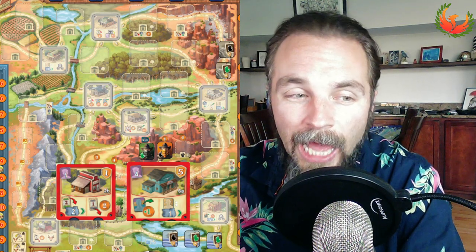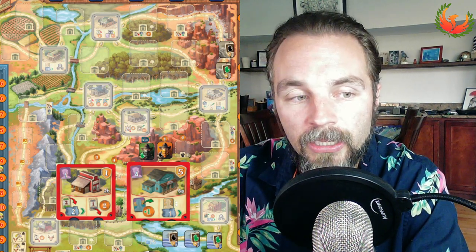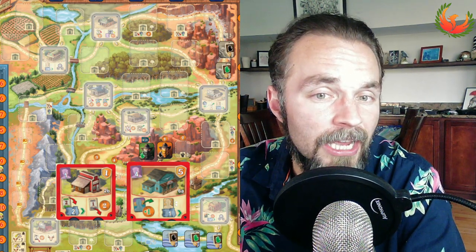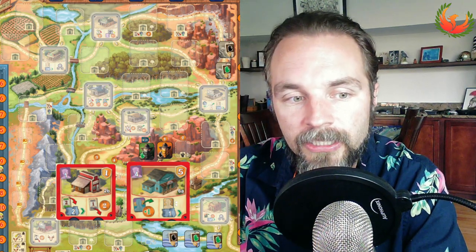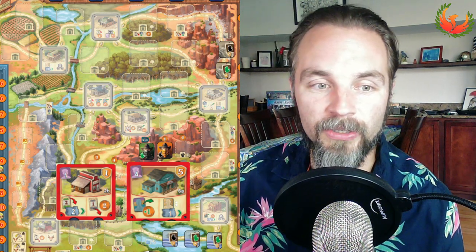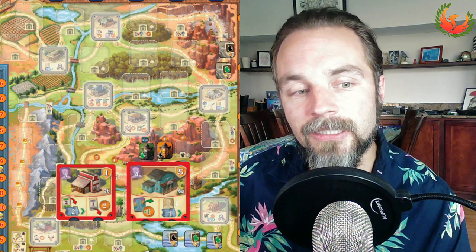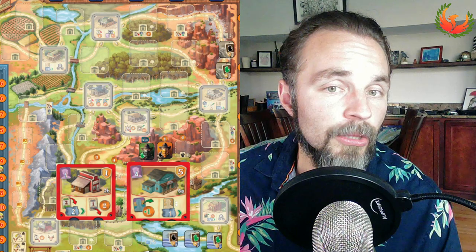If you do want that first station master and a quick-train building is in play, it means other players can compete for it in ways they normally wouldn't. However, if you're okay skipping that first station master, this might give you a couple extra moves as other players advance along the train track. The other building to consider for engineers is building 6a — the hiring-and-moving building. In first edition it was my favorite building, costing only three builders. Now it's more expensive, making it significantly harder to get into play.